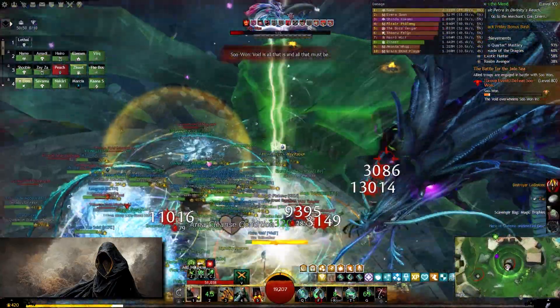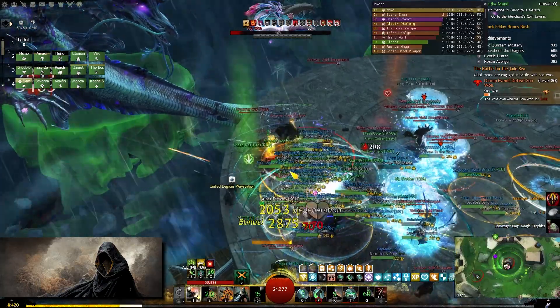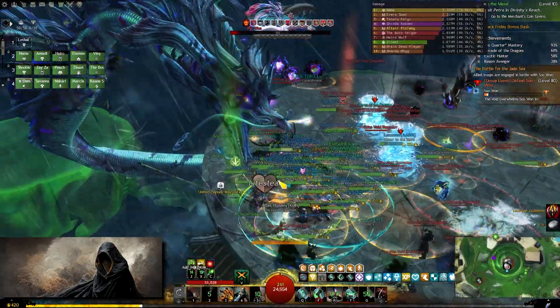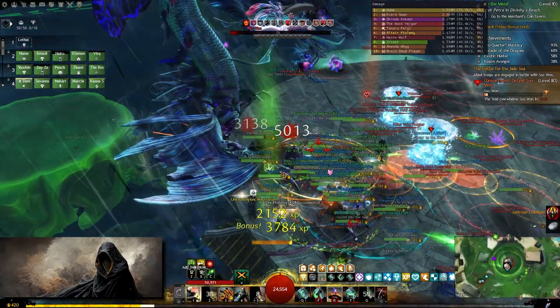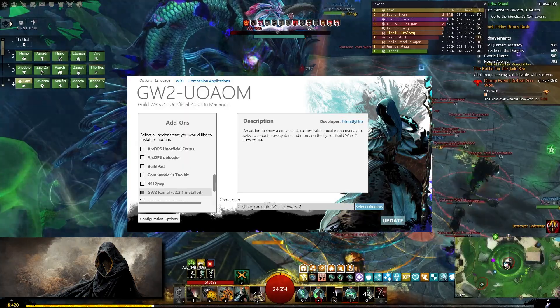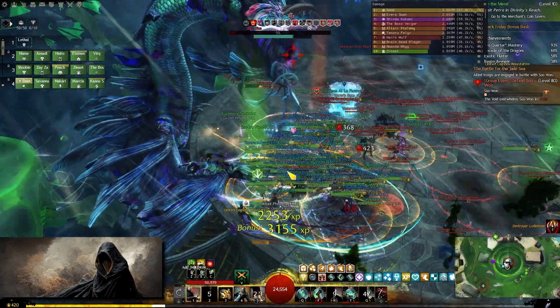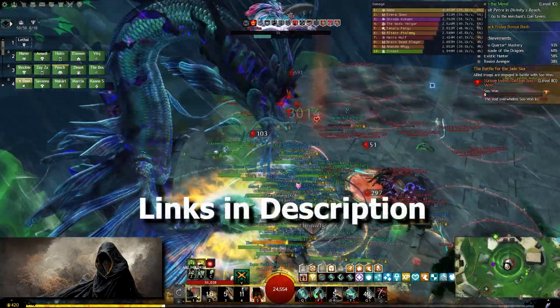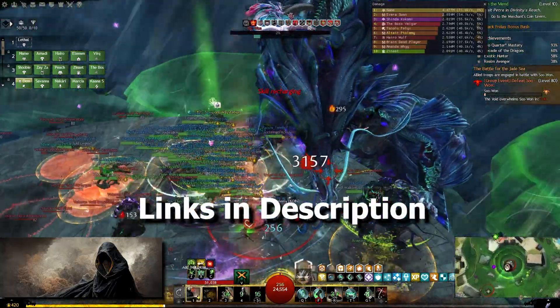Although this is by no means a comprehensive list of various add-ons available, these are some of my favorites and I cannot imagine playing the game without them. For Arc DPS and Guild Wars 2 Radial, you only need to download Guild Wars 2 add-on manager, while for Blish HUD you will have to download that separately. I will put the links to download and install these add-ons in the description down below.